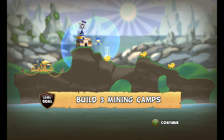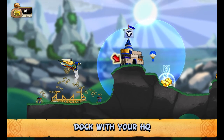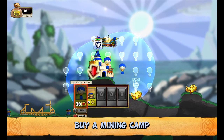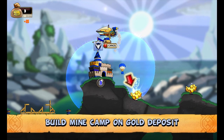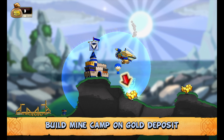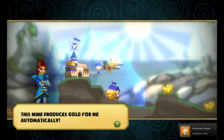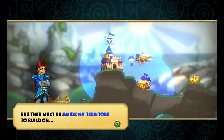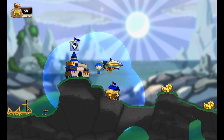Build three mining camps — press A to continue. Dock with your HQ, buy a mining camp — that's a territory balloon. Build a mine on the gold deposit. We've achieved the Constructor achievement! This mine produces gold for me automatically.